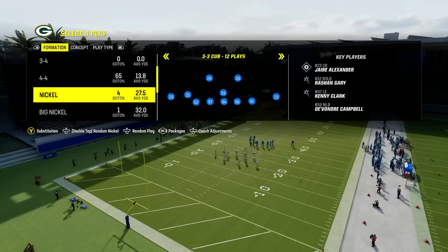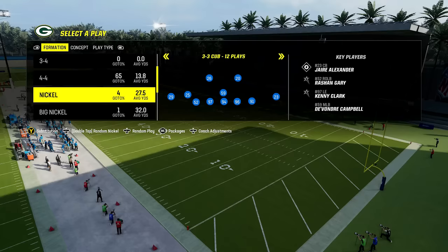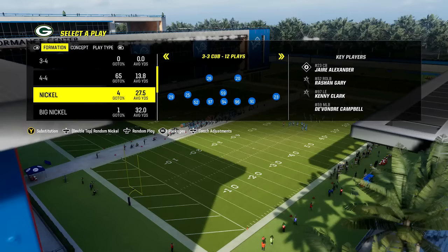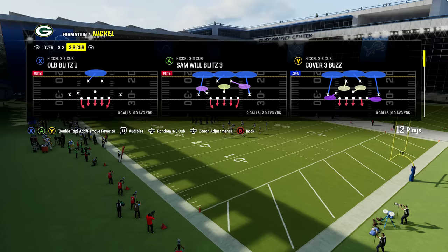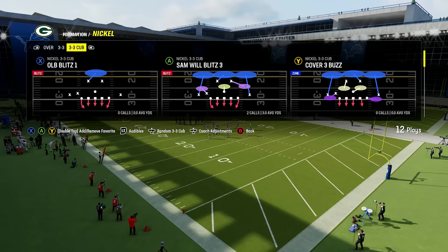Tip number three: how to absolutely shut down inside zone runs from shotgun every single time. The formation you want to use is the nickel 3-3 cub — on screen are all the playbooks where you can find it, but I recommend the 4-6 playbook as it is the best playbook in the game. In the nickel 3-3 cub, find a play where all the guys up front are rushing, like OLB blitz one or Sam will blitz three, where you can see the five guys up front are all in red arrows meaning they're rushing.